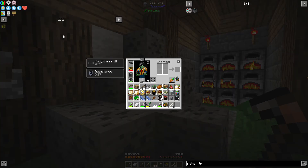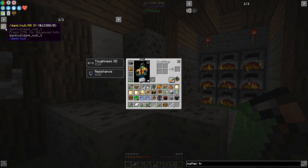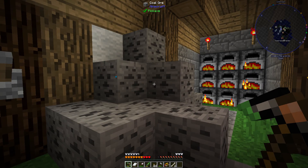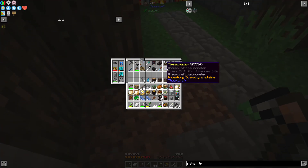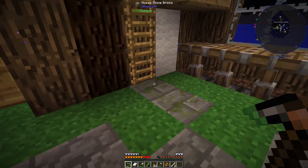Coal's going to be helpful because Dank Knoll is back in the pack as of the latest updates. You need 20 blocks of coal in order to make a Dank Knoll. So I'm going to want as much coal as possible. Just mine all this up — that's 28 pieces.